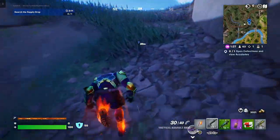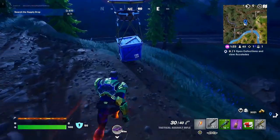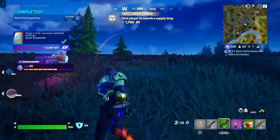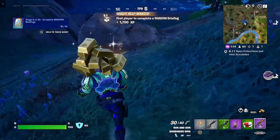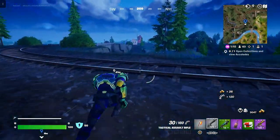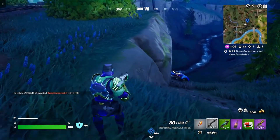We're going to get to the crate. These crates usually have just one good gun and some healing stuff and shields. We're going to replace our SMG — we just got here. It dropped some gold and some ammo.